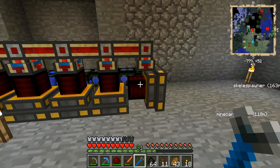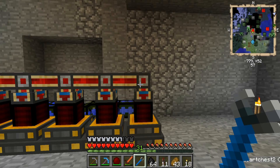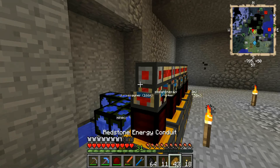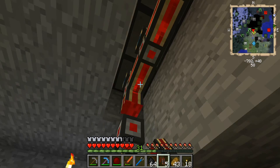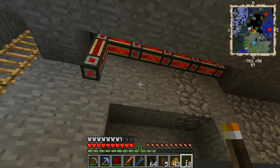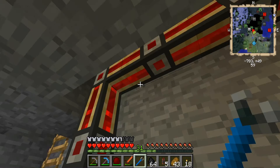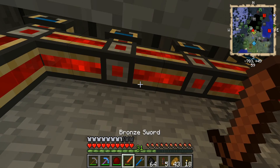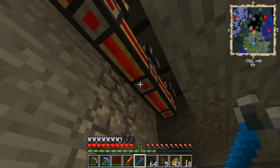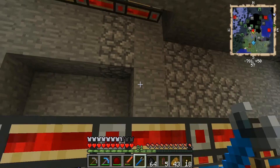I believe the blue means that energy is going out — so the energy is going out from these engines into this line, which will then be hooked up to our machines. I think I have to give these a whack with the crescent hammer. I should have looked this up, but we'll find out together.